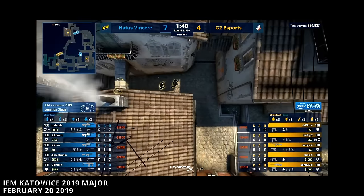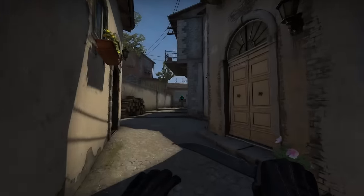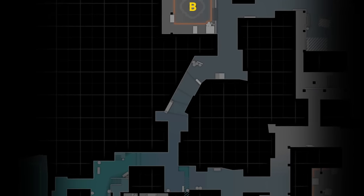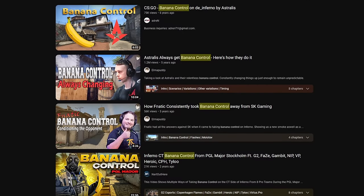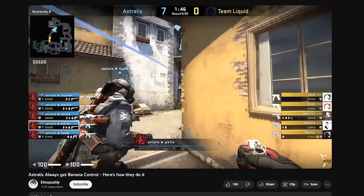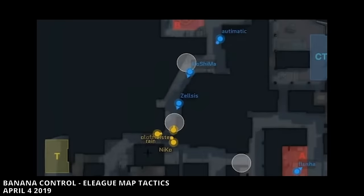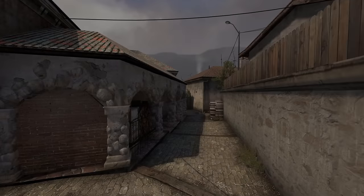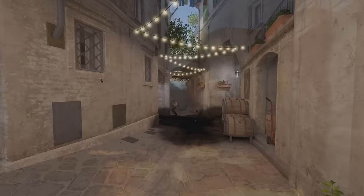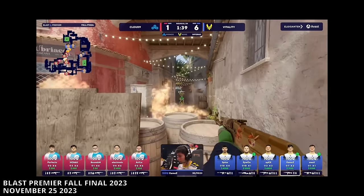One of the most tactically refined areas in all of Counter-Strike is Banana on Inferno. As the main pathway to the B-bomb site, Banana has been home to many new strategies over the years. There's no shortage of content on what the best tactics are to fight for Banana control, but how exactly did these tactics come about? In this video, we'll go through the history of Inferno Banana Control and go step by step through its biggest tactical breakthroughs from the past decade.